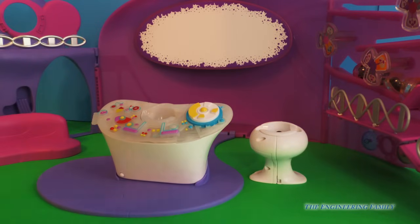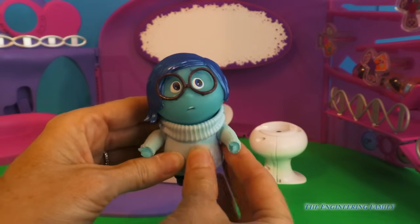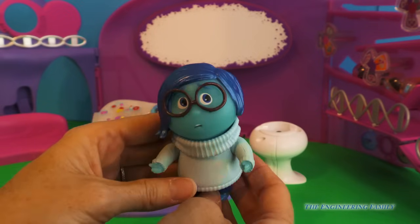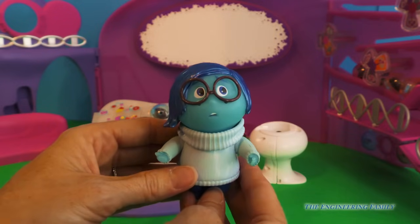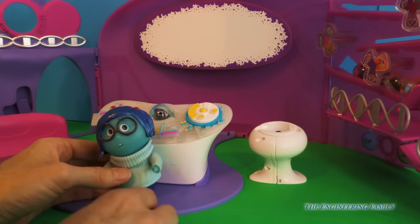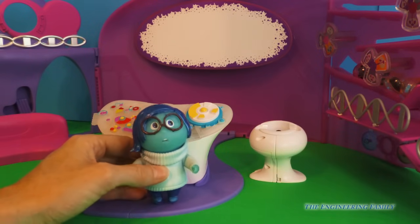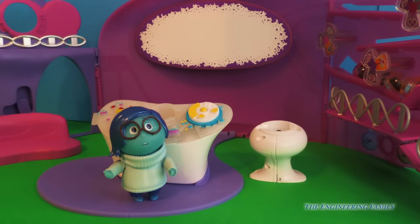Next, we just saw Sadness. I want to put Sadness in there. And here's Sadness right here. Hi, Sadness. Hi, Engineering Family. Well, Sadness, I know you're really important because you come before Joy. So let's go ahead and put you in front of the console, and I am going to push the button. And let's see if your face lights up. Does it light up? Well, you do light up just a little.